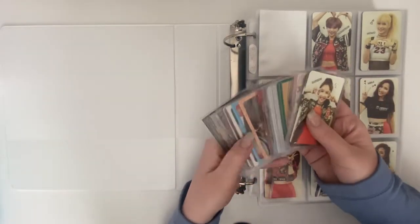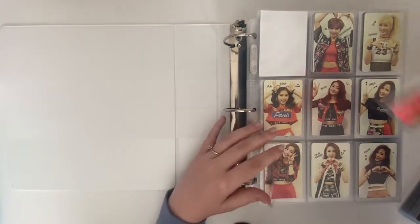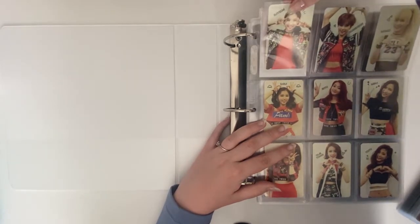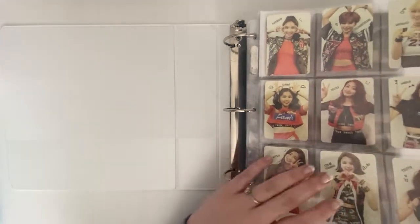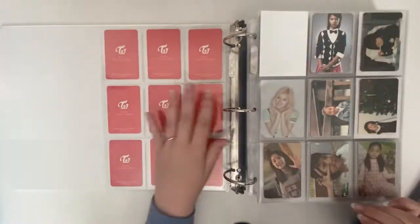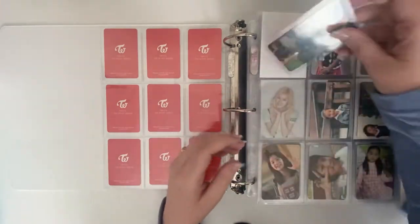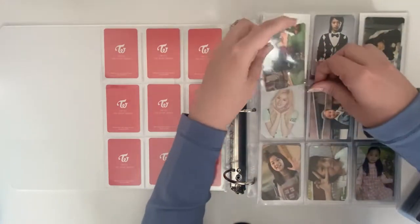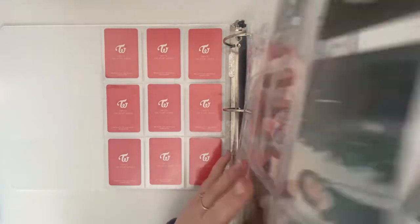For this binder, I literally have a pretty thick stack of cards, so I'm so excited. We're finally finishing the first page. I told you guys I had this Nayeon on the way — she finally came. It's beautiful. I'm literally so obsessed with that. And then I also have both of Sana's baby cards, so I did complete Sana. And I also completed Jeongyeon. So we're going to be completing them today — now I have three members complete!